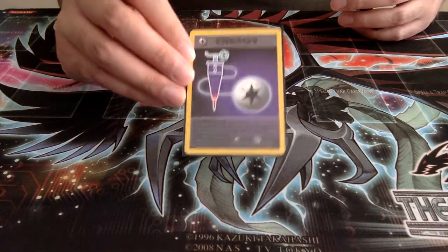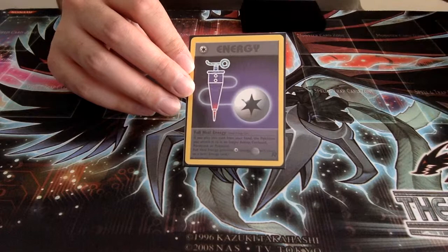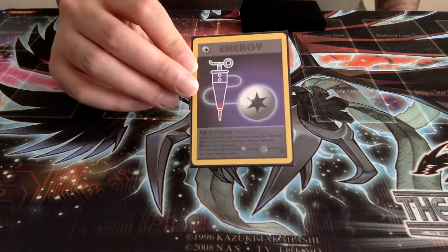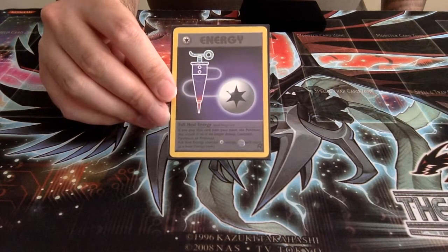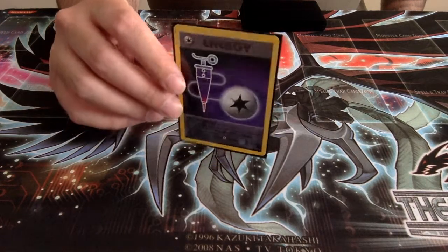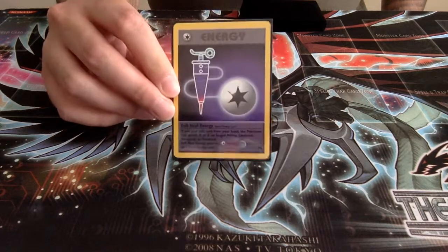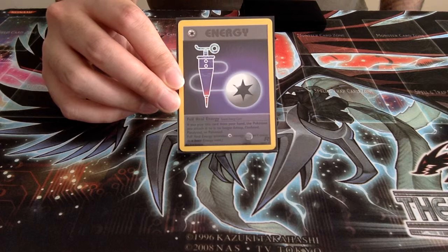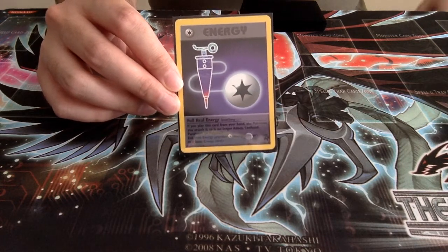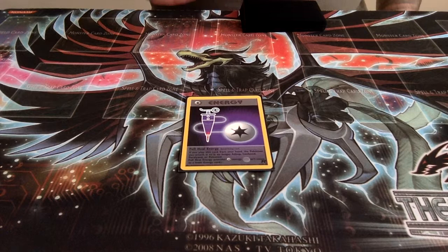You should always run at least one Full Heal in some form in your deck, either by running a Scoop Up — which we do — or a dedicated Full Heal Energy. Full Heal Energy is a nice one-off, though you could run two realistically. Both Rocket Zapdos and Mewtwo's main attacks don't mind if you have a Colorless on them. Particularly with Mewtwo's Energy Absorption attack, you can always bring this Full Heal Energy back onto Mewtwo — unless he's paralyzed, confused, or poisoned. Full Heal Energy can be really useful in those situations.